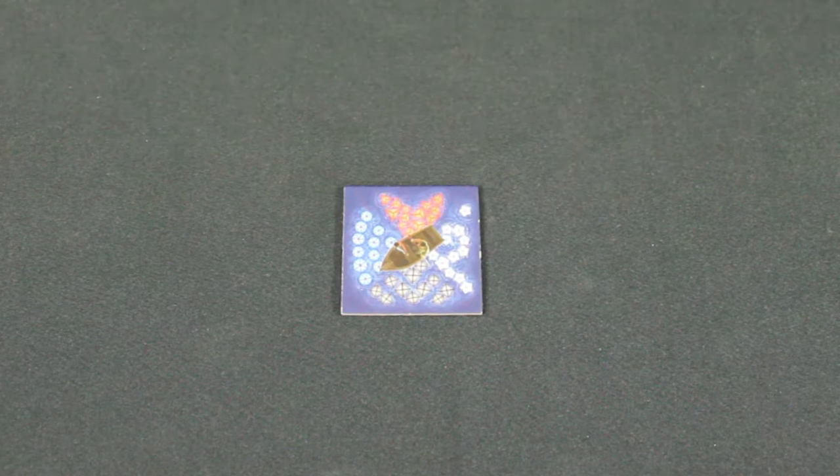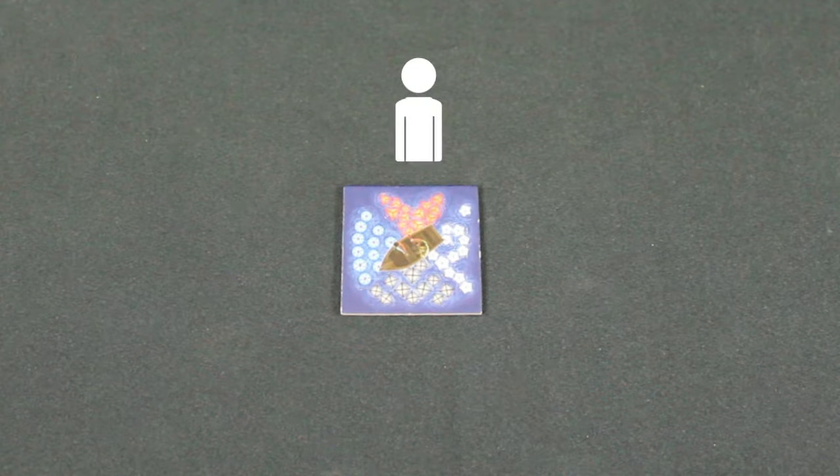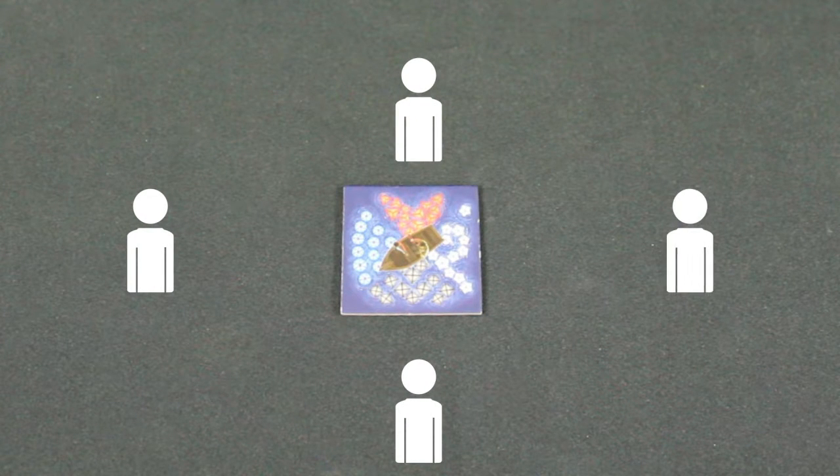To set up a game of Lanterns, begin with the starting lake tile and place it into the center of the playing field so the red side is facing the first player. Make sure players sit around the table or play area so they are oriented on the four faces of the tile.